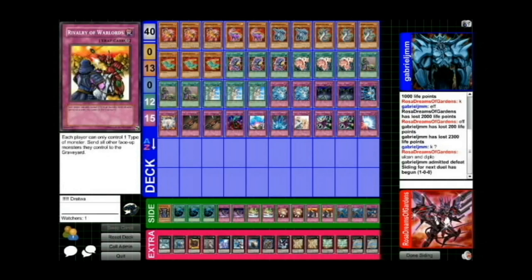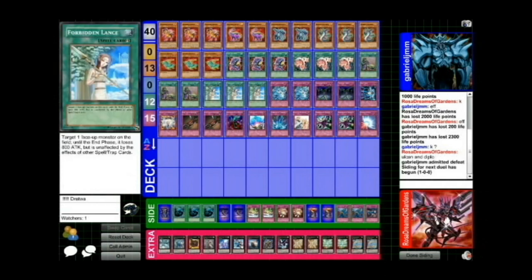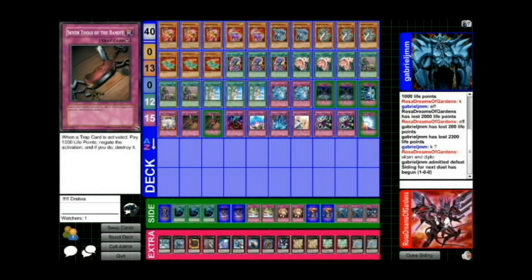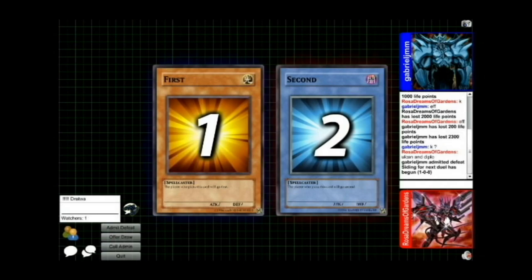Not reading cards for the win. So we go into side decking — I decide Rivalry is pretty good, Thunder King obviously, and then Black Horns. Rivalry because Lagia and Dolka are dragons, so I felt like that would have been cool. I take out Fiendish Chain and stuff like that mainly because I don't see them being that helpful.